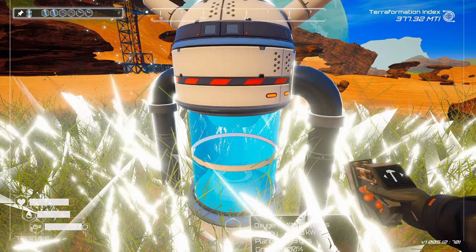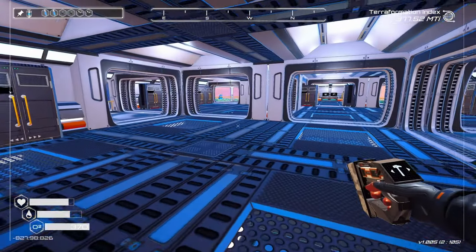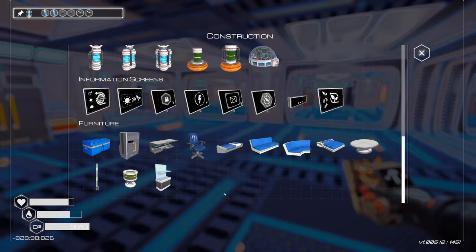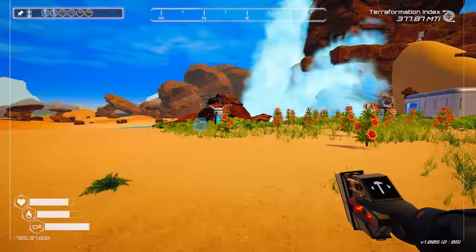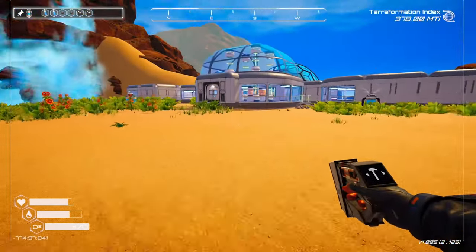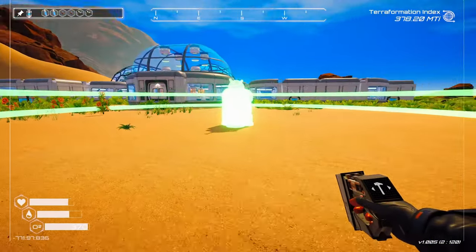Can I put something in here? No — just the Tier 3 stuff. Alright, we have water, so now we can make these — three of them. This will help produce more oxygen. It's pretty wide range. We're going right there.